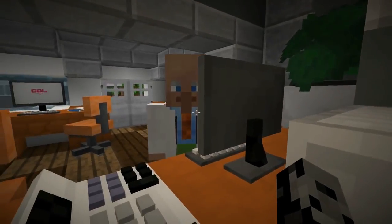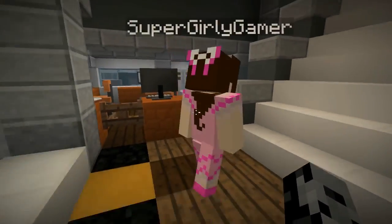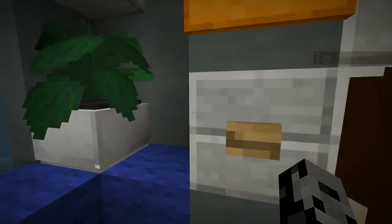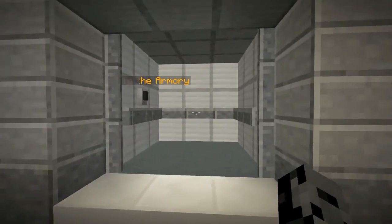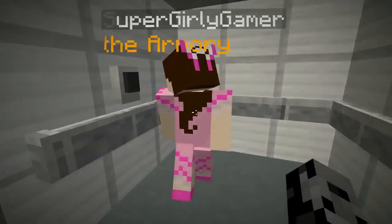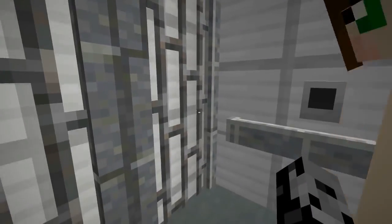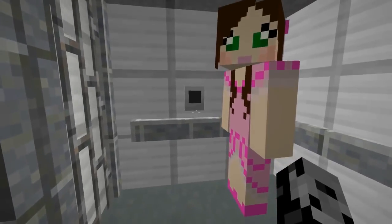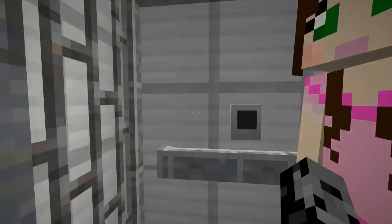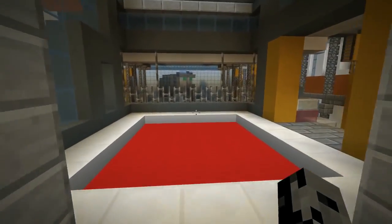Hello sir! Hello! Where are you? I'm right here! Can you not sneak up on people like that? What does this do? That's the elevator! So we have to go in here and go to the armory — that's where we're gonna get the special wings! Let's go! Wow! Oh look, there's elevator music! It's better than normal elevator music! Looks like there's no cameras in here. Alright, we're here!